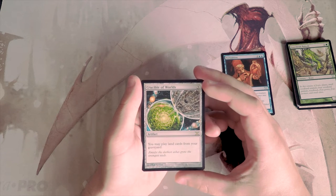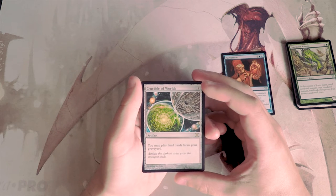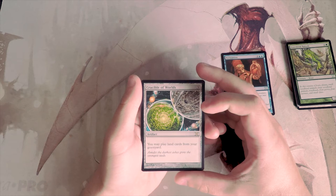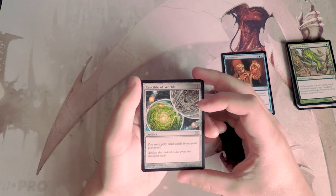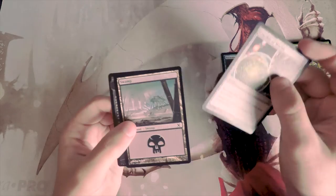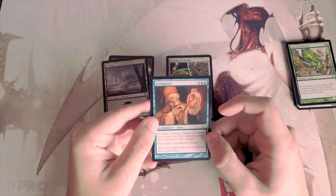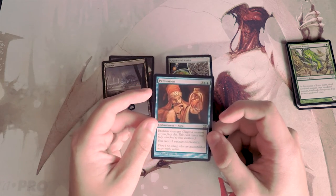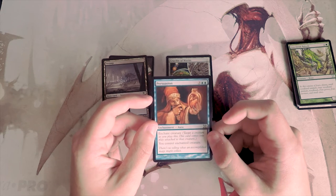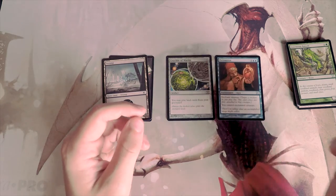And there we go — sitting at the top of the list, we found Crucible of Worlds. It's a three-cost artifact that lets you play lands from your graveyard. A fantastic card, awesome in constructed — but not that great in limited. I do not want to pick it here. Pretty quickly, Persuasion is going to be my first pick. It's a great blue bomb and you basically get to steal stuff from your opponent, which always feels good.